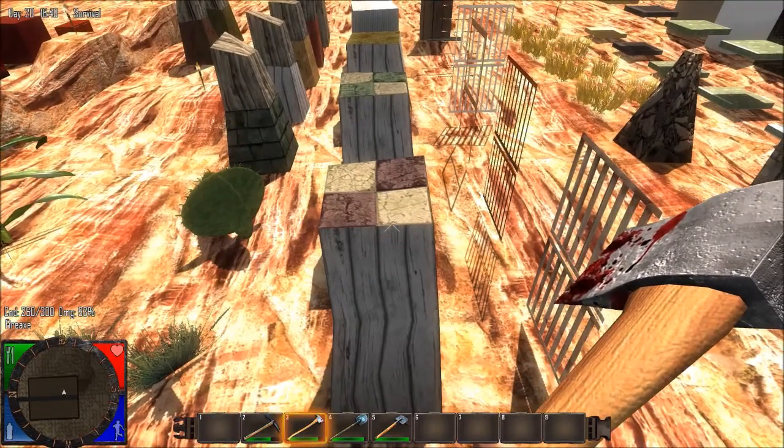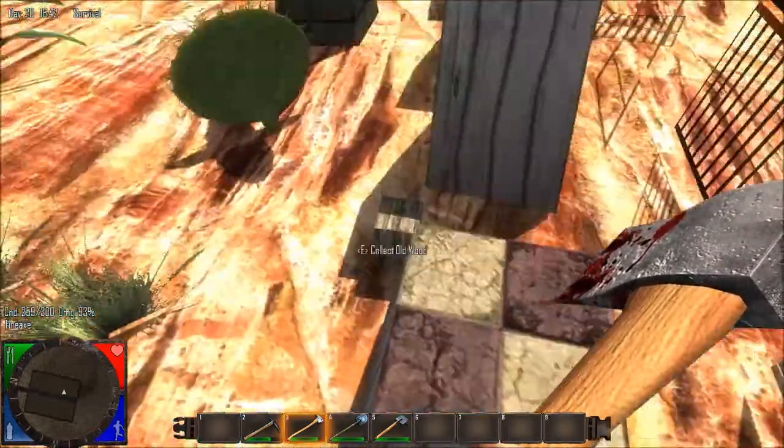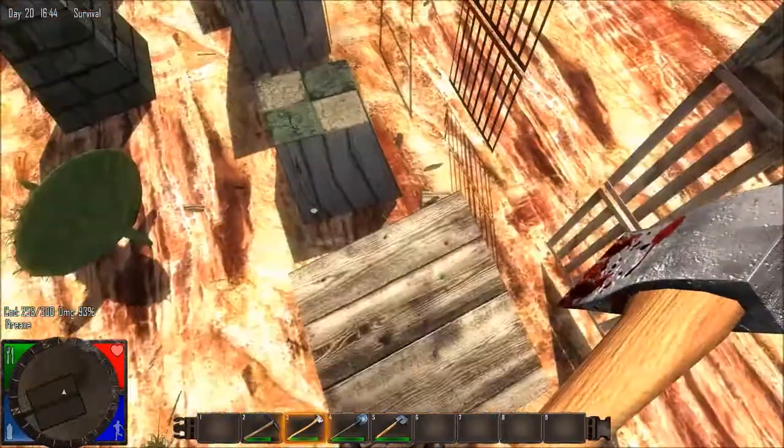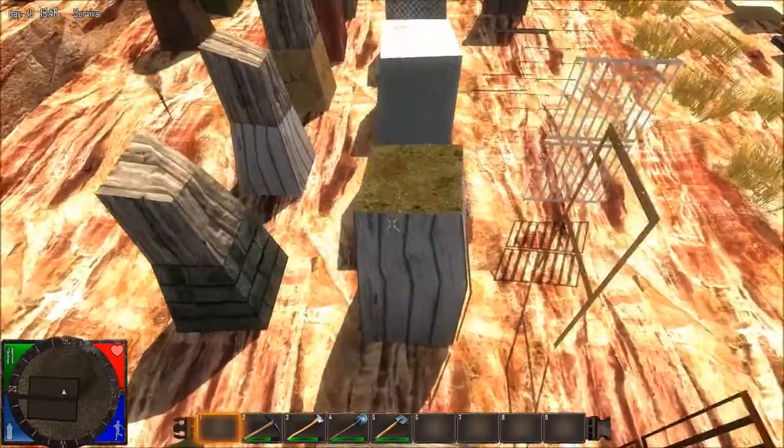This is Tile Floor Two, paint Wood Painted Two. And this is the same thing but it's Tile One. Old wood all around.